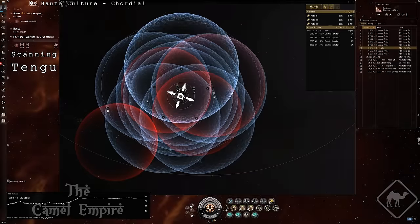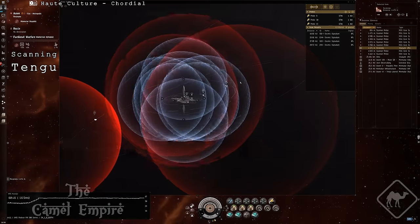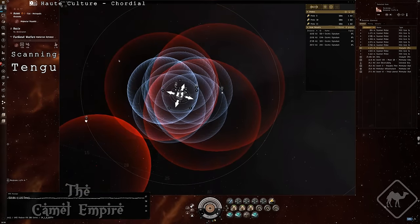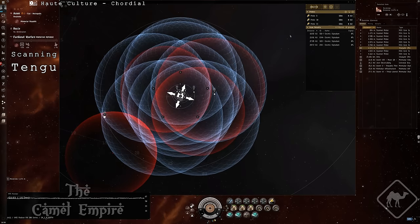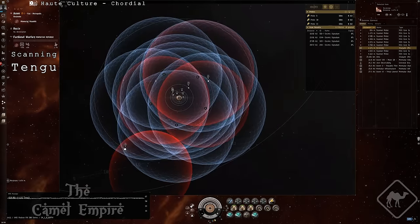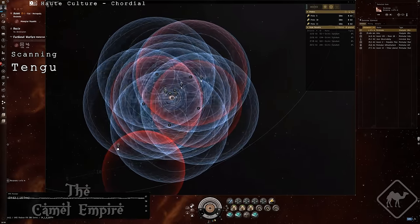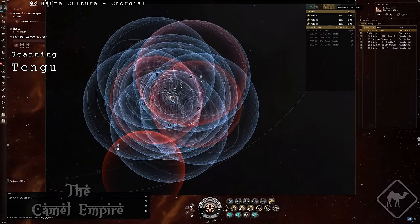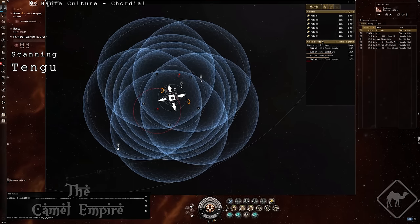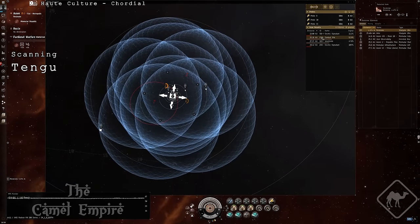I scanned a couple of systems, and for a pilot who still uses the old map and old scanner on normal TQ operations, the new interface feels very good. Of course there are things that changed, but overall it was a smooth transition. The new scanner is something I see myself using — that was not the case with the newer beta map. If you scan a lot, get on CC and give some feedback to CCP.